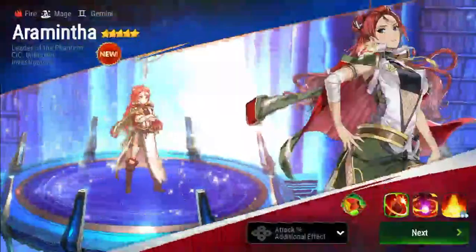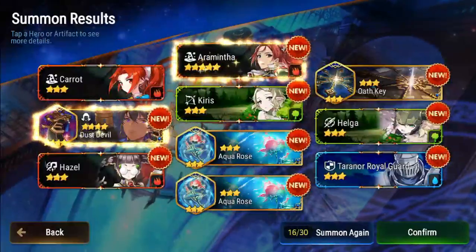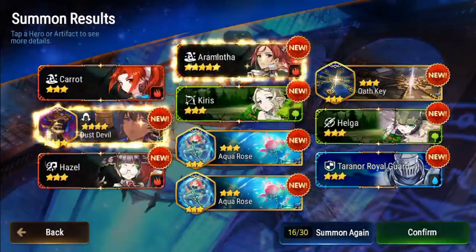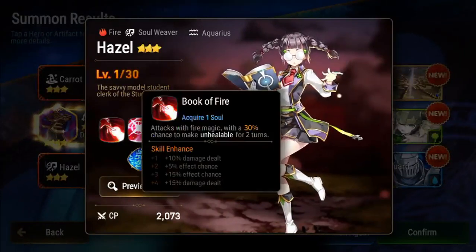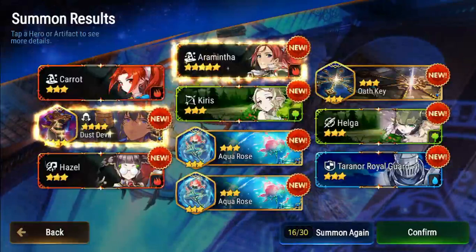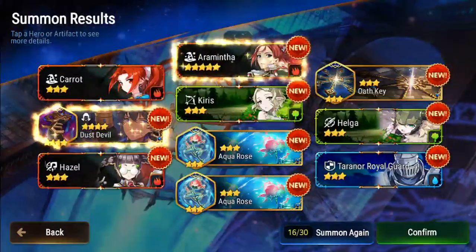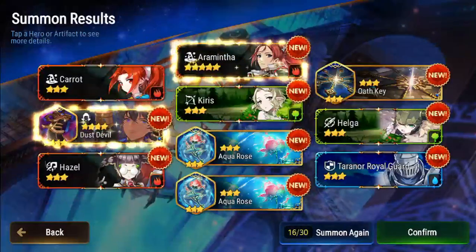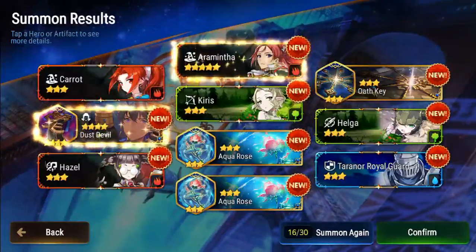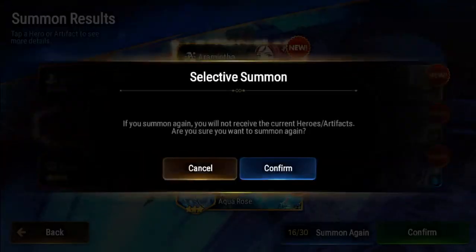Five-star unit - Aramintha! You got Aramintha! Now give me a healer. I got no healer. Wait - I got Hazel! Is Hazel a healer? Hazel's the healer, but should I re-roll this? It's decent. You got Kiris as well and Kiris is good, and Hazel's specialty change works with Aramintha. But until you get to her specialty change she's weak, and her heals are based off attack not HP. So yeah, she's not really a tank. I would probably not - alright, that's all I needed to hear.